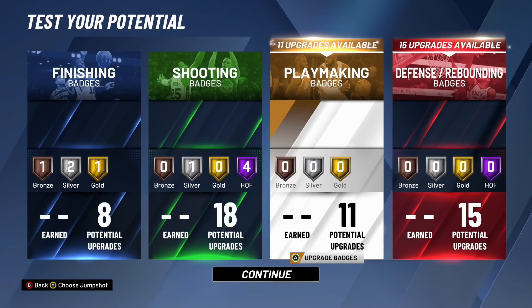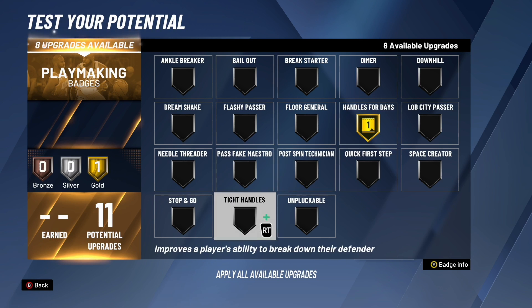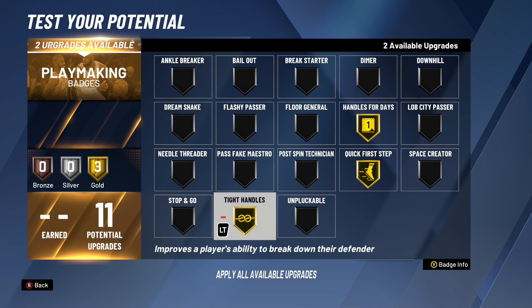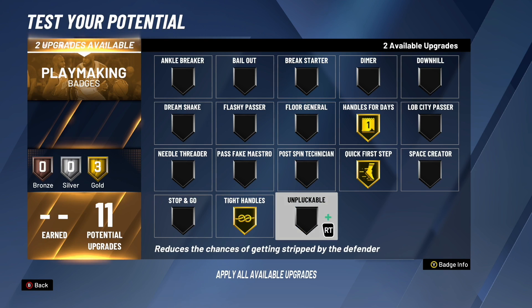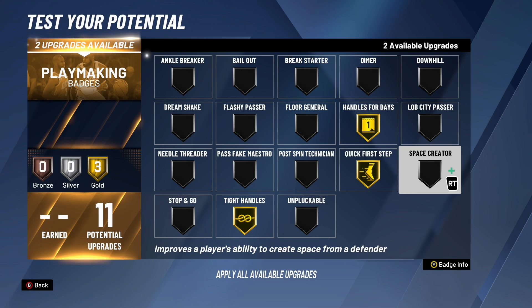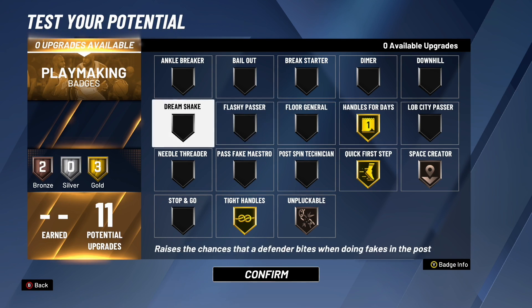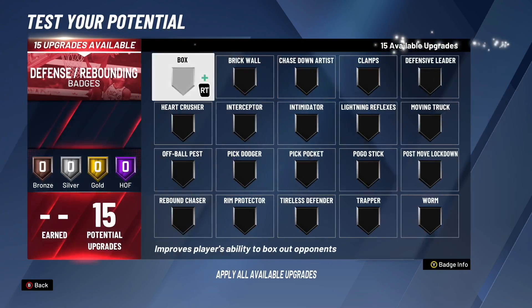For playmaking badges you get 11 — not the most in the world but we'll get the job done. Three badges I think you should have on gold: handles for days so you don't get tired dribbling, quick first step, and tight handles. Those three have to be gold. With only two upgrades remaining, the other badges you need are space creator and unpluckable — throw those on bronze. If you think something fits your playstyle better, change it up, but I think this is the best combination working with those 11 playmaking badges.